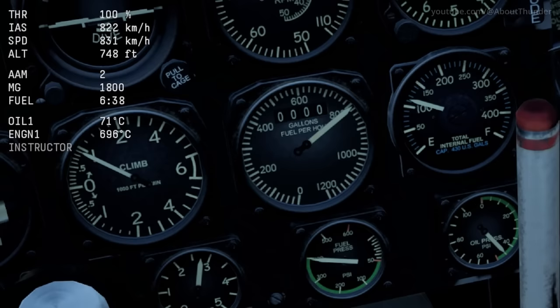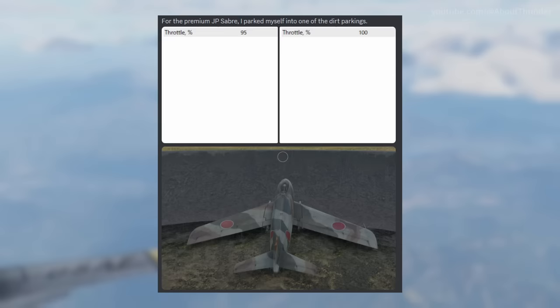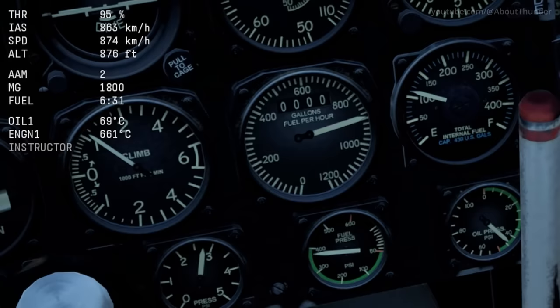According to the F-86 Sabre's fuel consumption gauge, reducing your throttle from 100% to 95% will actually increase the rate of fuel consumption. At first I thought it was a visual bug, but after some more extensive testing, it actually does increase fuel consumption. Leave a comment below if you know what's going on here.